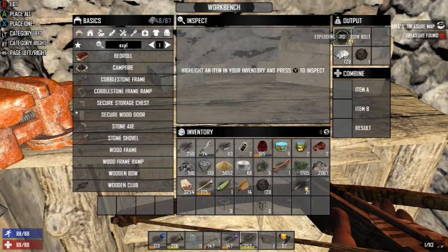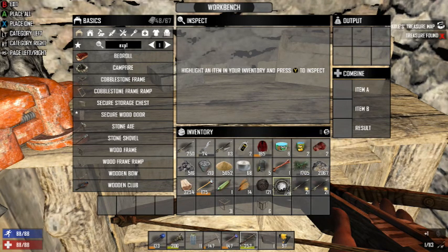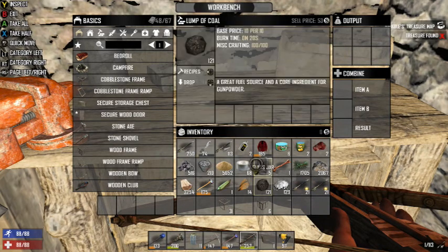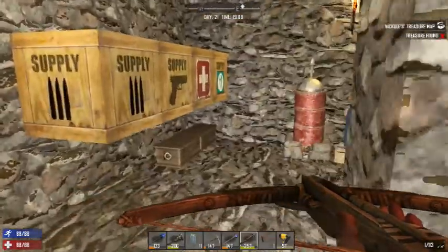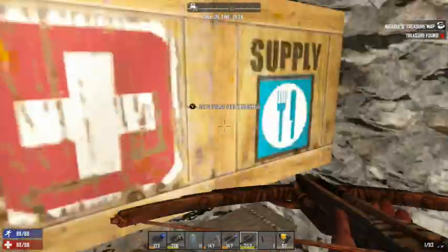So you got 21 exploding crossbow bolts in the workbench — I don't know, I'll put them in the chest. I'm just making him out of that right now. Alright, let's see. Gunpowder. Yeah, those are a little low.